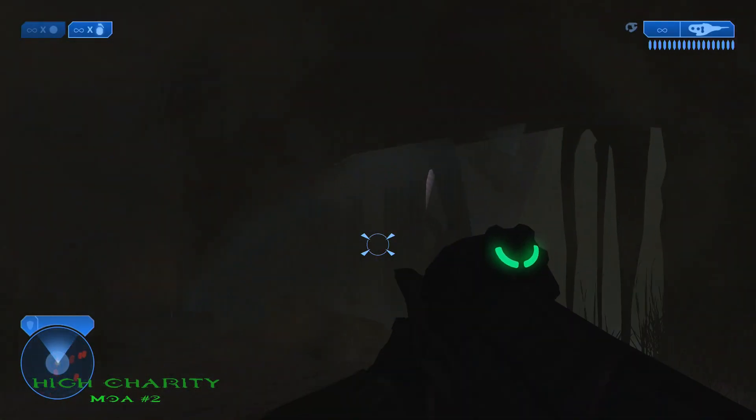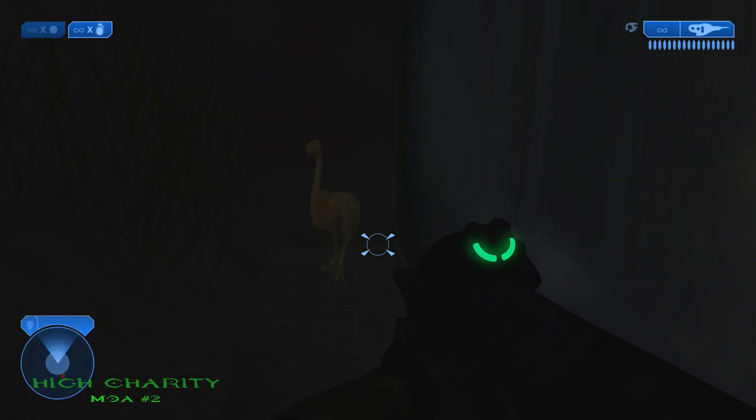The second and final MOA on High Charity is located in the second garden room. You'll see it right there next to a window.